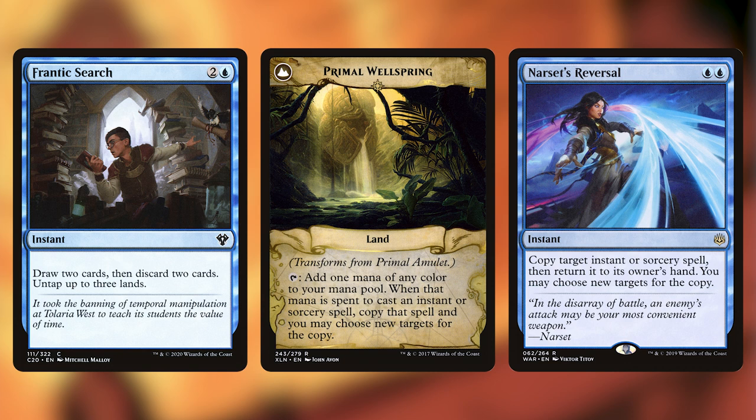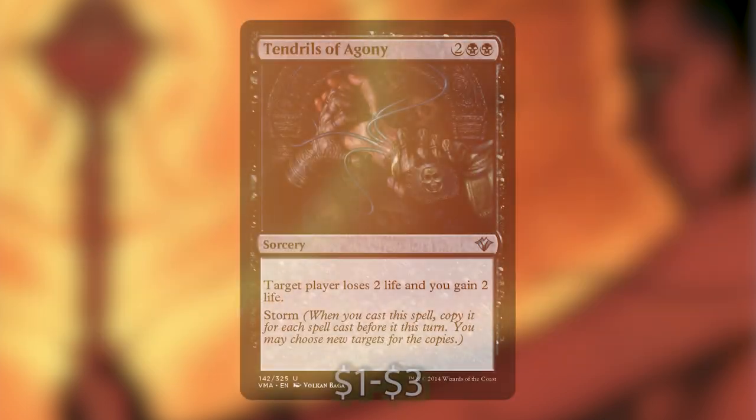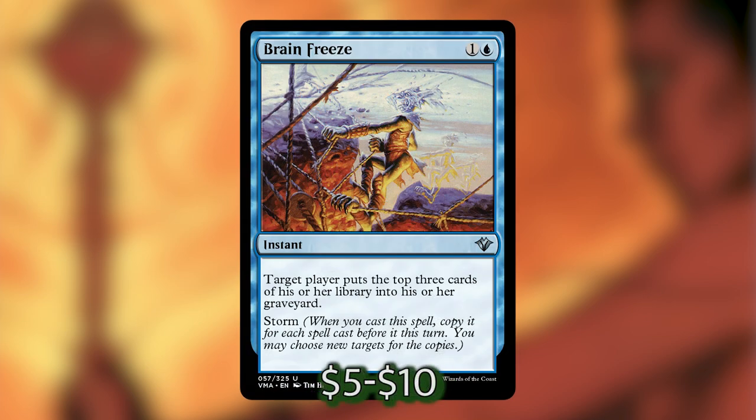The net result of all these shenanigans is a net of one mana spent, you've drawn two cards and discarded two cards. You can repeat this loop over and over until you've churned through your whole deck and made a ridiculous amount of mana. From that point you have several ways of winning — your storm count is going to be tremendously high. You can Tendrils of Agony, Aetherflux Reservoir, Brain Freeze, whatever you want. At that point it's pretty much game over.